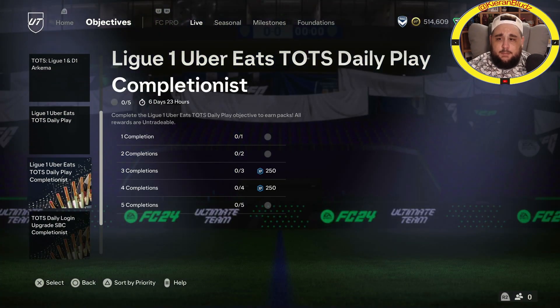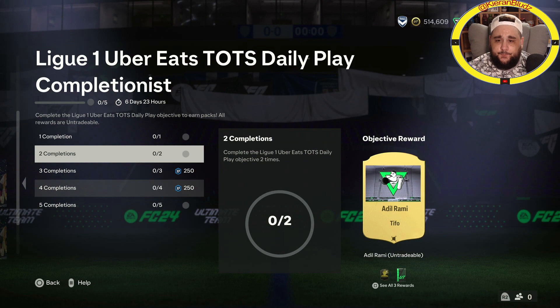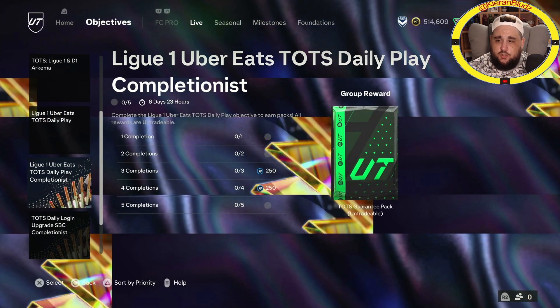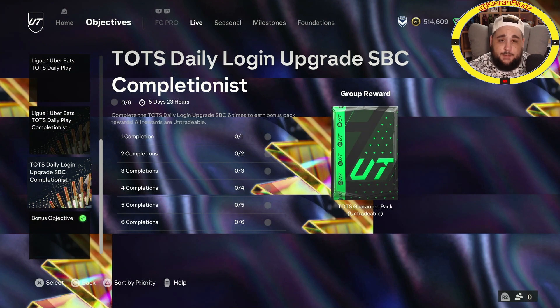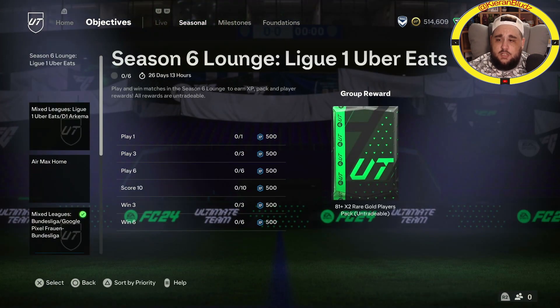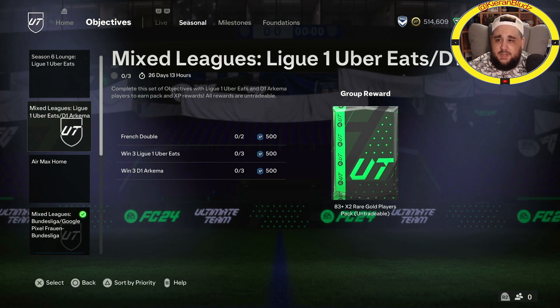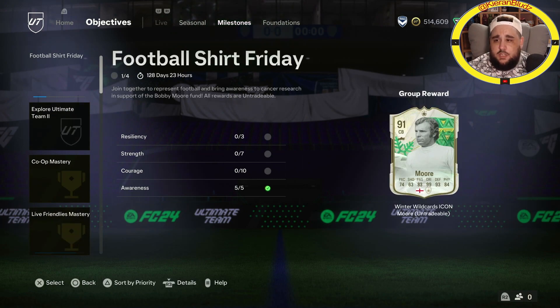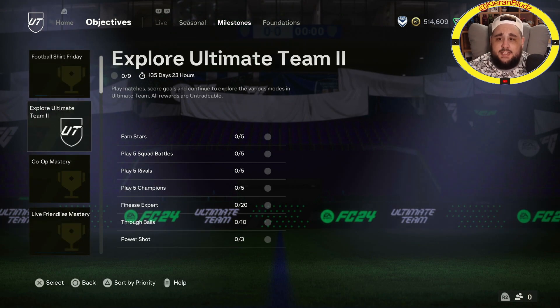League One Uber Eats daily play is back! Legal and prime players - same as always, get TOTS guarantee, plus player picks and big packs to open as well. Stick around! The daily login is back again. Two players there which is nice. Seasonal mixed league stuff has been here since yesterday - milestones, explore ultimate team.